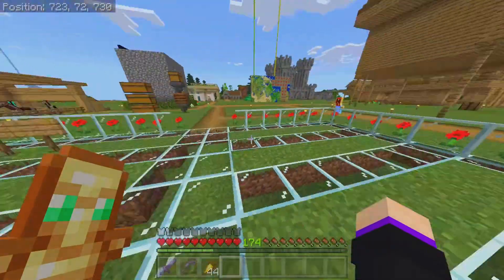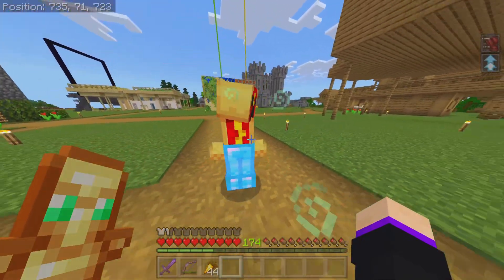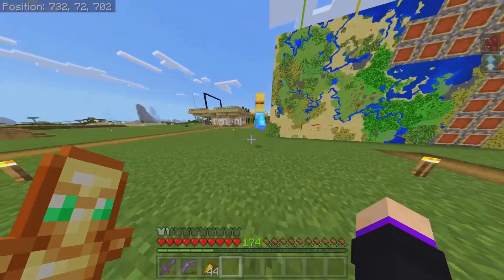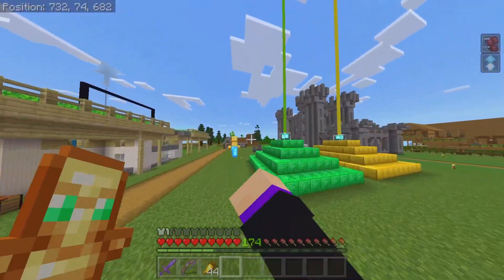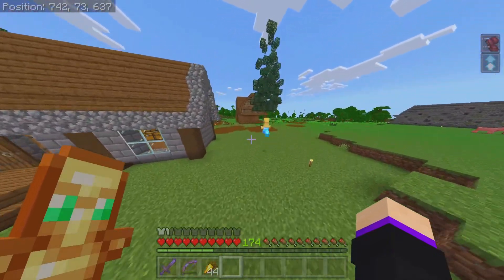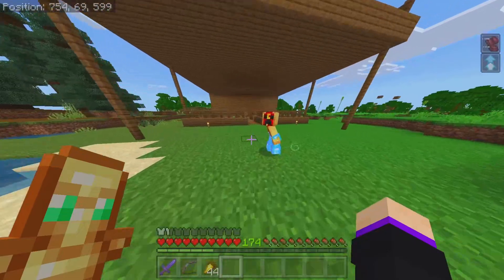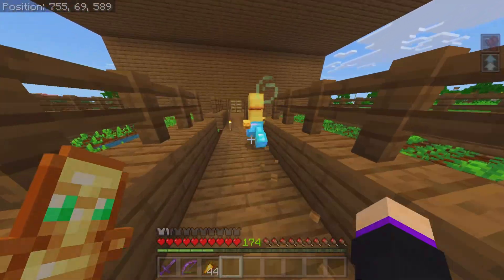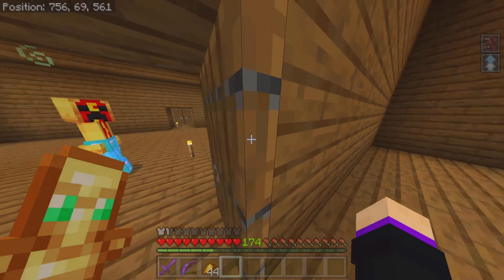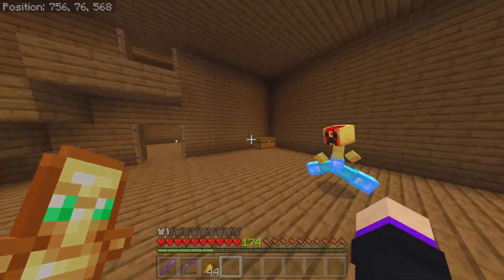Now I want to show off Juicy's new house, which I said I was going to show off in the last video. It's quite far away — well, not that far, just in the distance. It's a really cool house, much different to the ones he usually builds. So let's do the tour of the house. This looks like the farm, this is the main room, another room, and ladders going up.